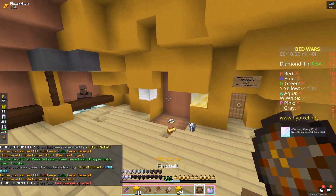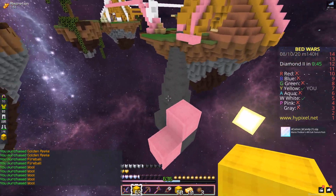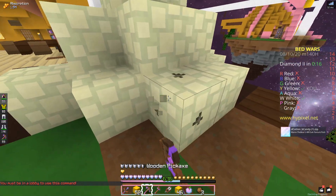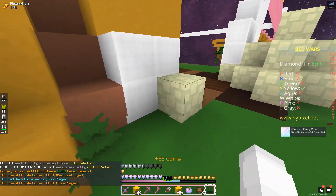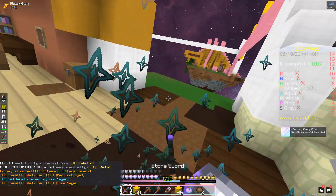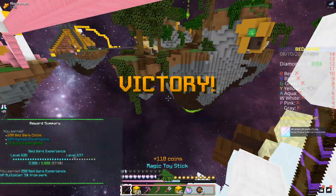I did not expect to actually kill them there. I have so much stuff on me but I'm just gonna rush this person anyway, knock them off and then break their bed. A lot of these textures are from a Stellix pack but that's honestly a good idea — the Stellix pack is so nice. Good game.